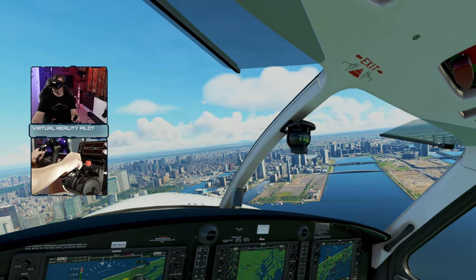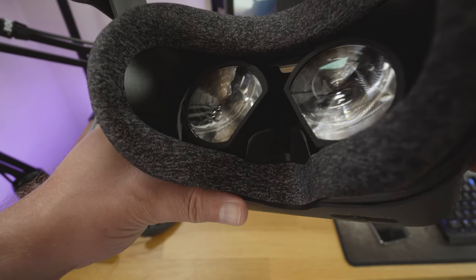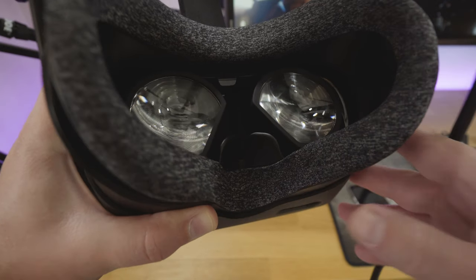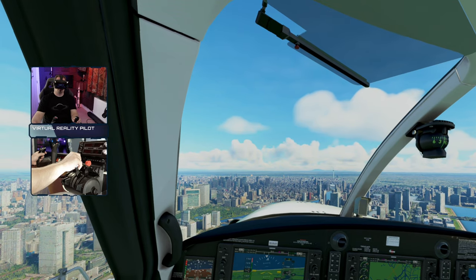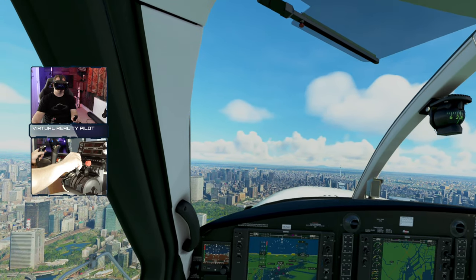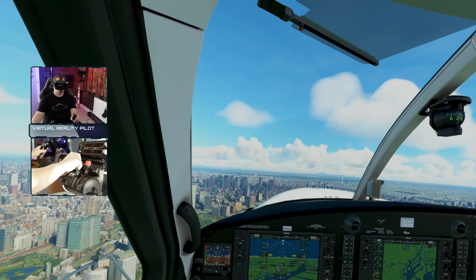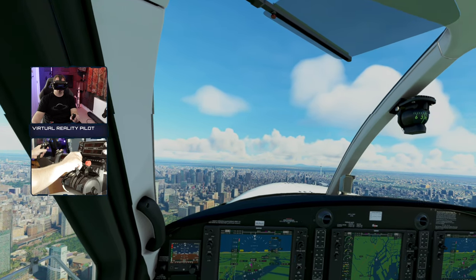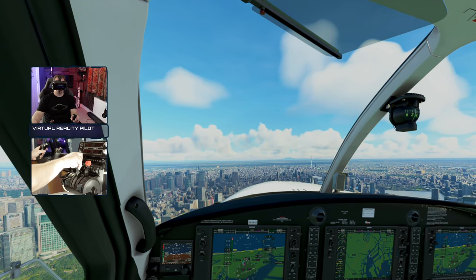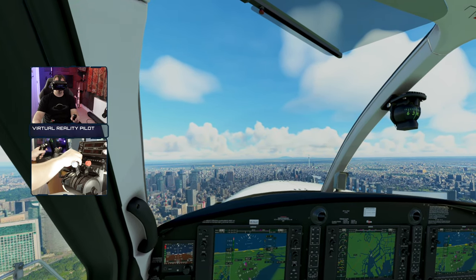The field of view is also excellent in the Index, as the lenses can be moved backwards and forwards, and the field of view is excellent on the vertical — also known as the top and bottom — which means I can look forward out of the cockpit and glance down at my panels without having to move my head. It's always difficult to reproduce what VR looks like in a flat video, but I can see far more at the top and bottom when I'm using the headset than this clip will show.